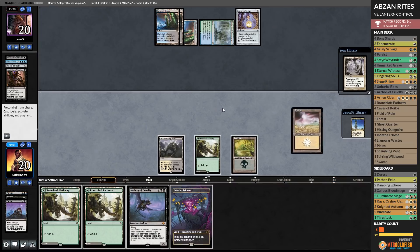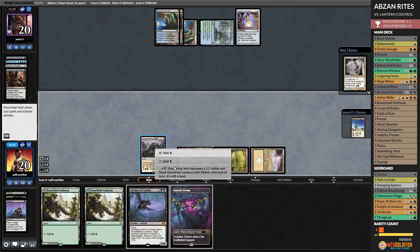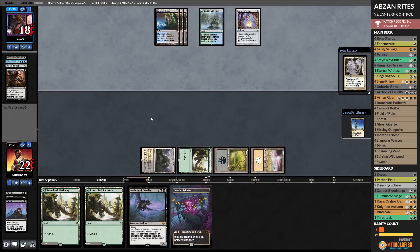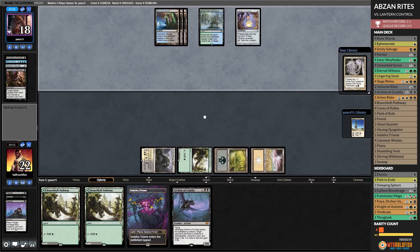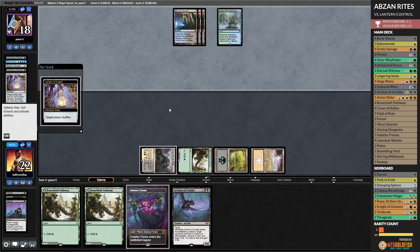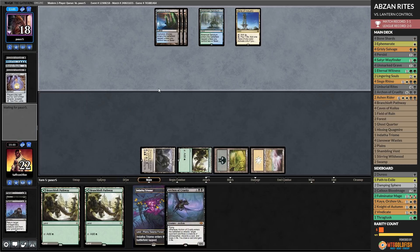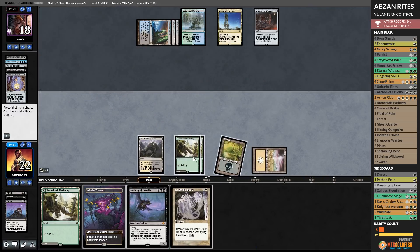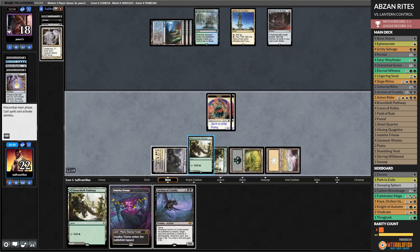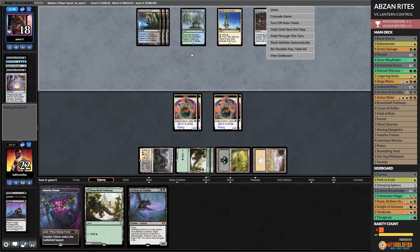The longer our opponent keeps drawing lands, the better for us. This Lingering Souls can speed up our clock. Opponent does a desperation library shuffle into a bridge — not great. Well, play the Pathway, Lingering Souls, flashback Lingering Souls, pass the turn. We need to find an answer to the bridge — that is the next step. Opponent needs to stay empty-handed because we have 1/1s. They have to stay completely empty-handed to keep the bridge fully turned on. Opponent draws a card — another land — and passes.